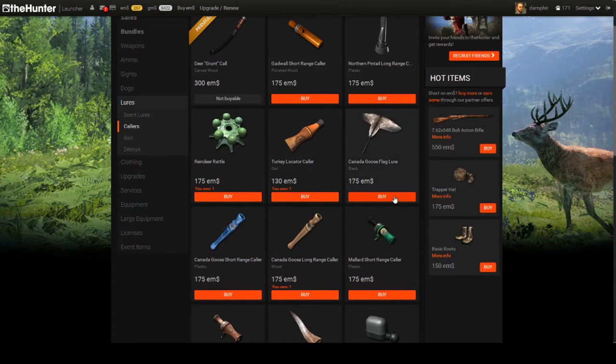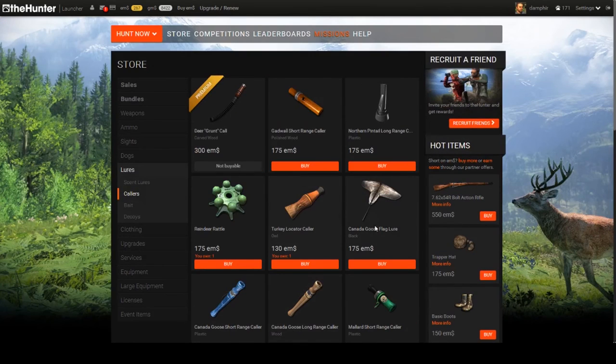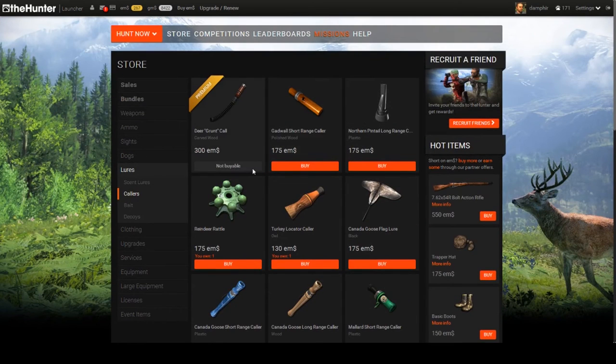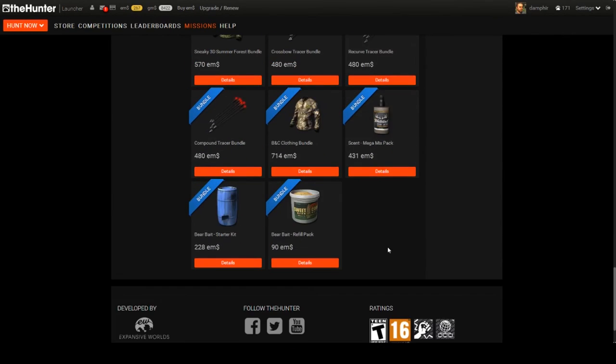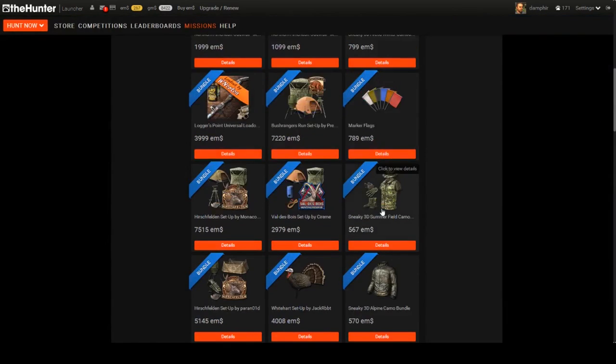The more you pay up front the more you get, and a lot of it is great value. The crazy call bundle is almost non-negotiable in my opinion to enjoy the game even more — you save about three bucks buying it as a bundle versus individually. You're going to hit a map where you need one of these calls one way or another.